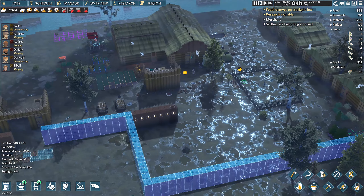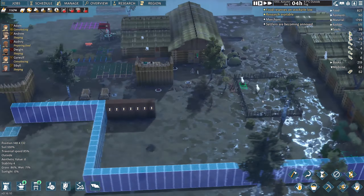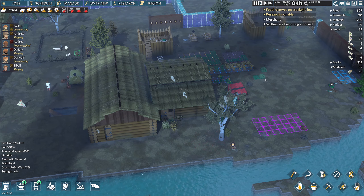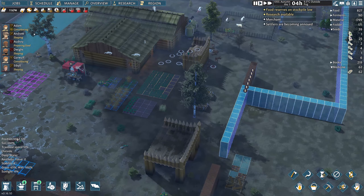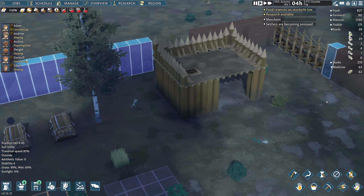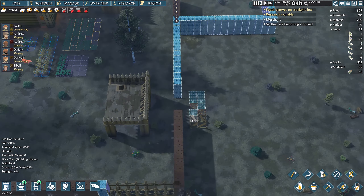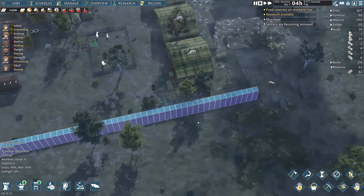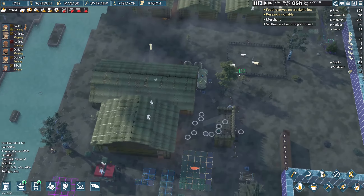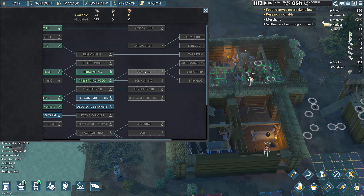Hello everyone, welcome back to Lonzi's Liberators. I hope you're all well and thank you for being here. So in the last episode we took a little bit of a beating in the attack. No one died but we're still recovering. We did build this lovely little start to our basic defense here. I'm setting up the kill box and I'm hoping by the end of this episode we'll have the majority of this part of the wall done, and we'll also have our research completed to be able to get the cooking.